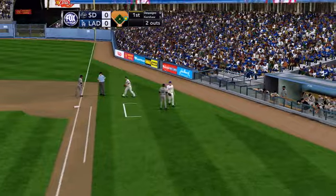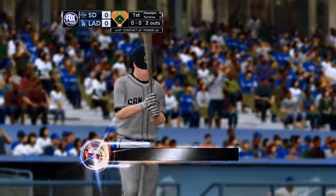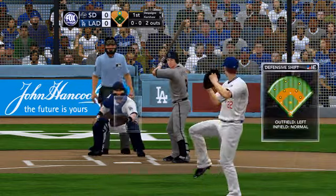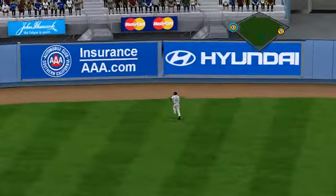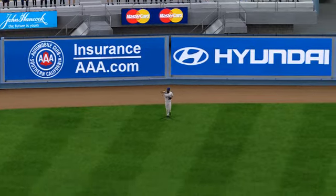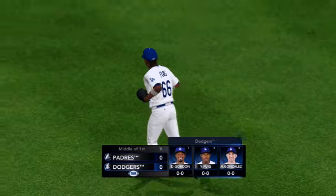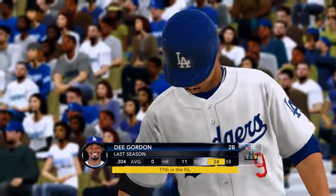Kershaw earning that Cy Young Award — he has pitched a sub-3.00 ERA the last three seasons, a lot of strikeouts. He earned it and he won the award at 23 years old. He's young and, believe it or not, he's going to get better, which has to scare the rest of the league. He heads all the way back to the warning track and gets the out. A real fine inning — Clayton Kershaw works his way out of the first inning without allowing anyone to score.